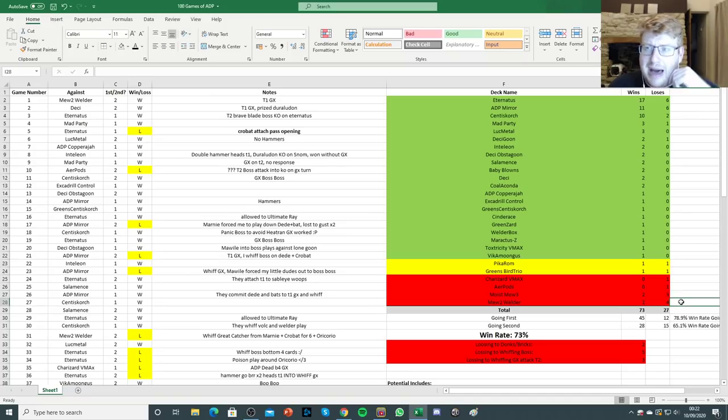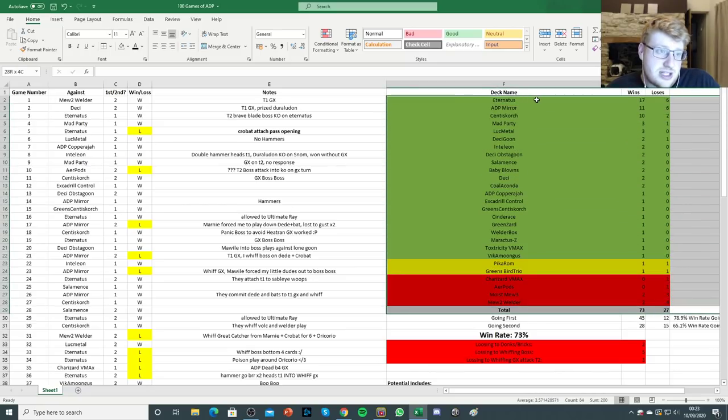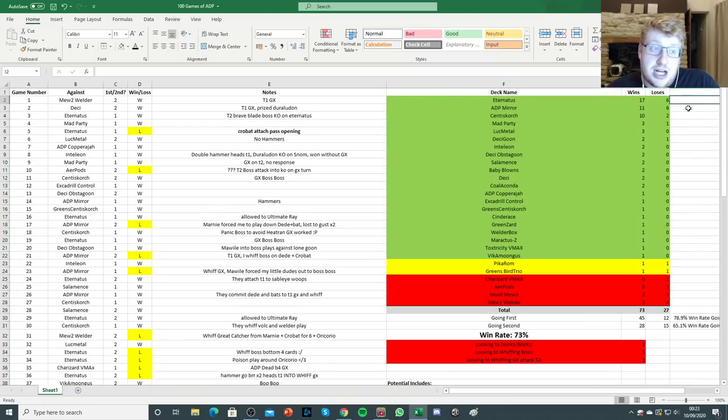I don't think I necessarily want to play Power Plants in this list — it doesn't make too much sense when Mewtwo normally plays a pretty high Stadium count and Marshadow anyway. If I was playing Power Plant, you'd change the list completely to be Power Plant stamp-based, and that's just not how I enjoy playing ADP right now. There are a few other decks where I only got to play one game, so it's not too helpful data. So that leads me to the question — do you guys want to see me continue this series and go from 100 games to 1,000 games of ADP, or do a 100 games of a different deck?